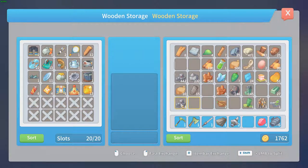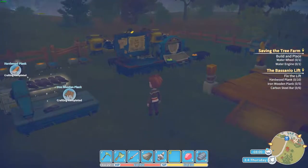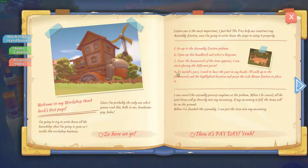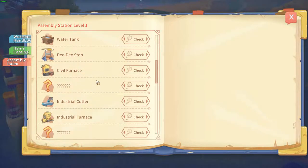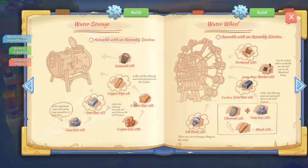I forgot to push the record button, so I'm sorry for you guys that you couldn't see it all. I built the water engine and the water wheel, all in one episode. But we just need to do the placing, and I also know I need a water storage — I need ironwood for that, and I already know I need to get it out of the forest.